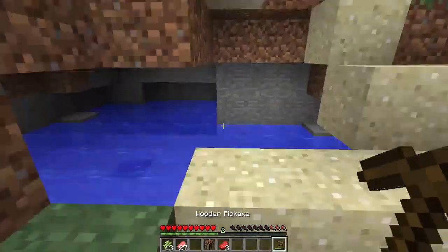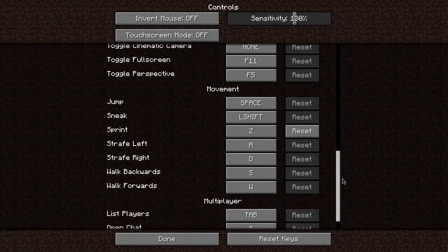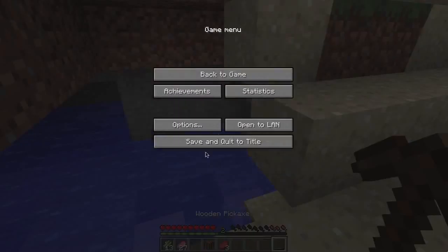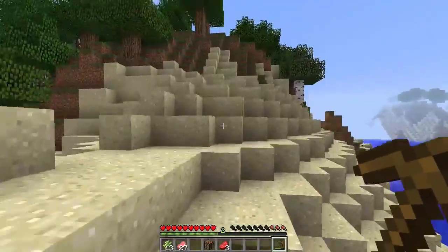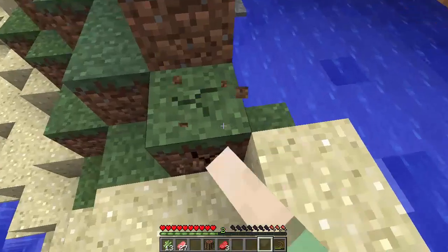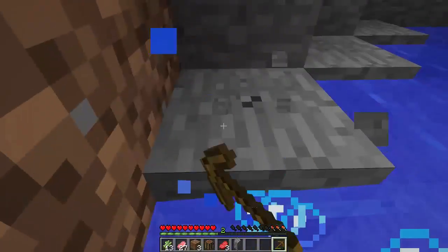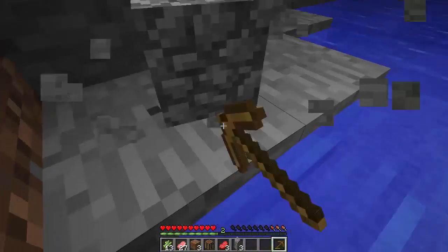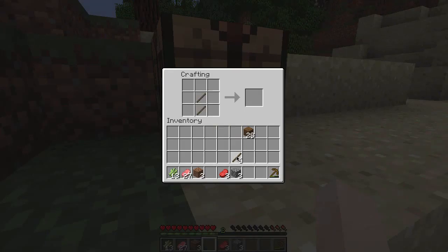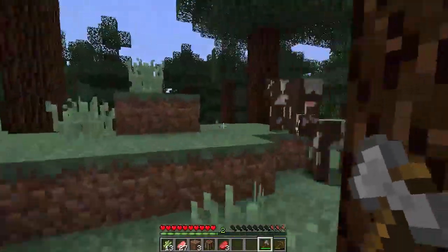Oh, my sprint key is not set up. Options, controls - sprint, sprint, done. We don't have enough food. We're going to get into the caves before night time. Up until that stage we'll probably want to stay outside for as long as possible because we want to get as much surface resources as we can before going down into the caves. However I might start starving to death here soon.